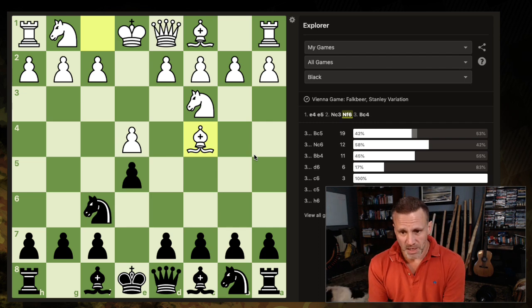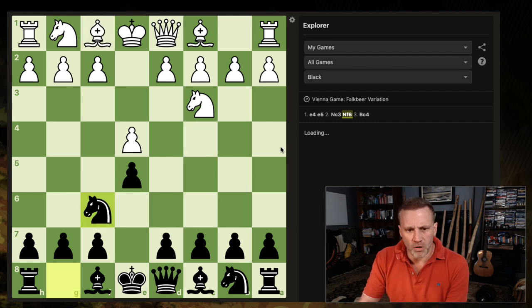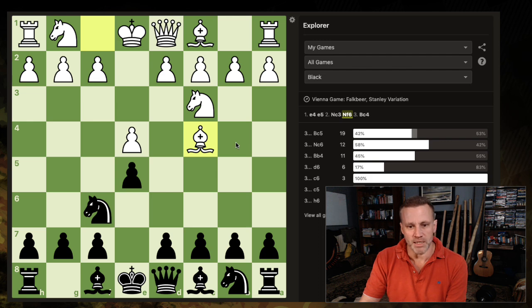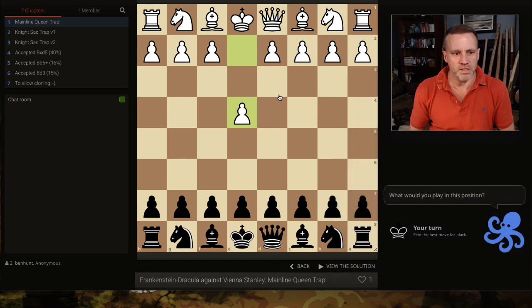I don't have a wonderful record from this position. I've played d6 six times and won five of those games, but on the whole after bishop c4 it's 49-49. I thought I'd look around and see if I could find a weapon against the Stanley, so let me take you over to my Lichess study and introduce you to the Frankenstein-Dracula variation. I don't think I've done a video on this variation before.